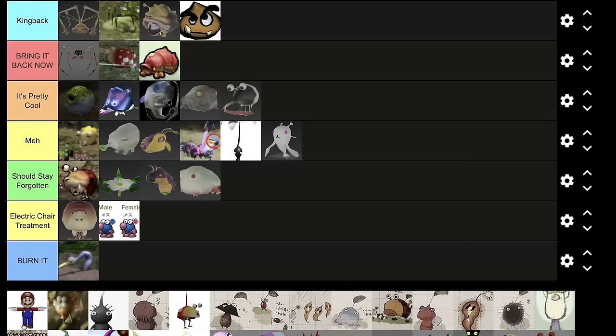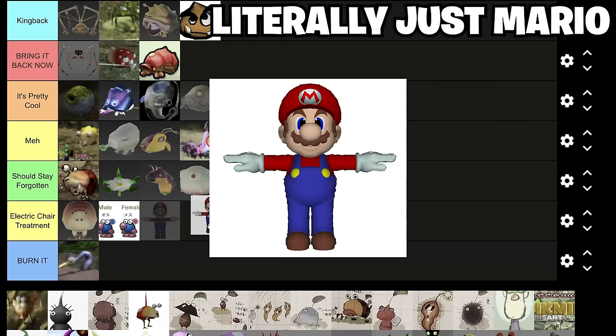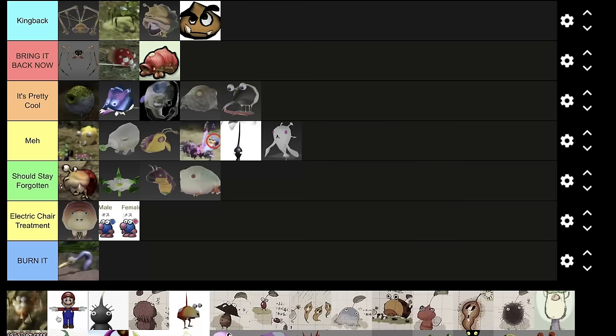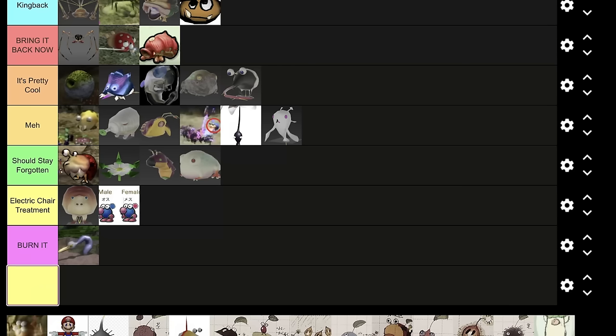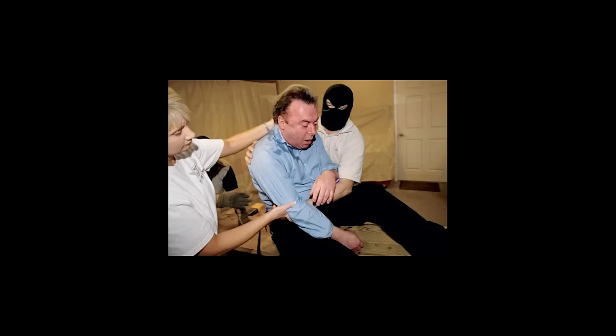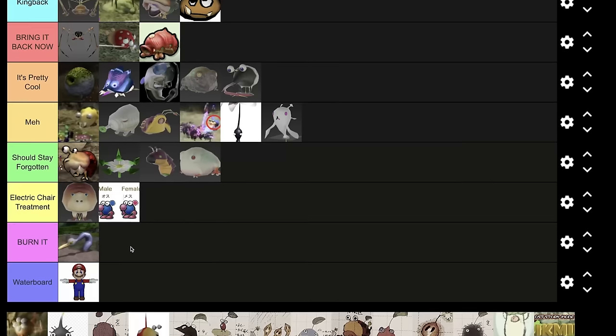Another unused model in Pikmin 1 is Mario. People say this is probably from Mario 128. Burn it, or electric chair treatment? Do we want it to be painless or painful? Let's add another one — let's drown him. Another form of torture? Waterboard. Mario getting waterboarded.